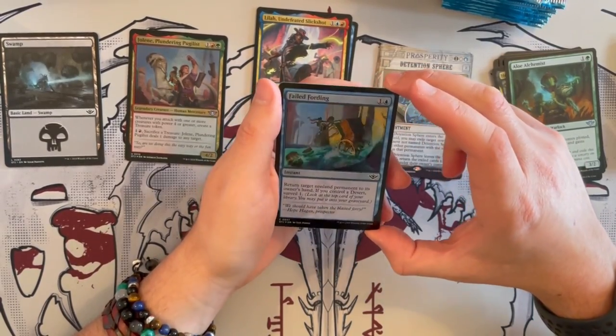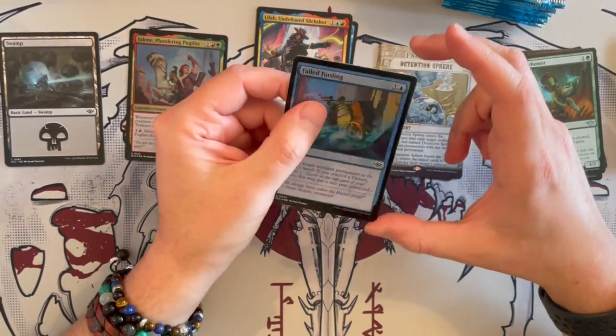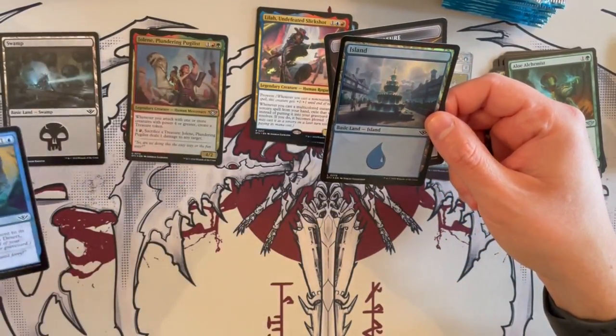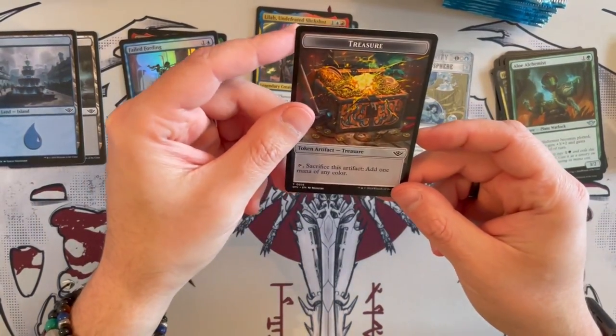Failed Fording is a foil instant — return a target non-land permanent to its owner's hand. If you control a desert, you get to Surveil 1. Quite, quite nasty and can be quite good in the right deck. Then we have an island and a treasure token — I like this treasure token, quite, quite good.